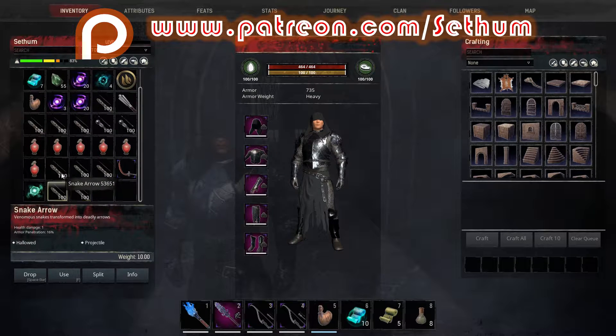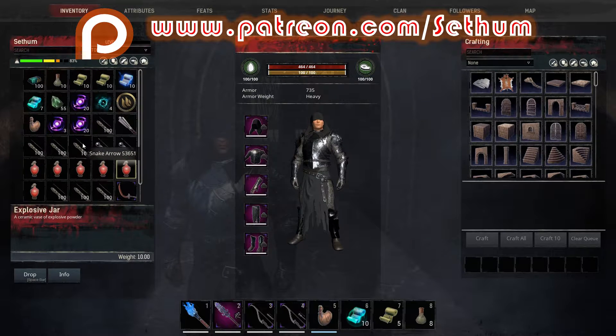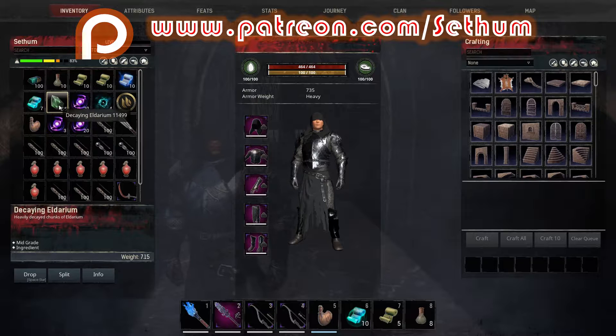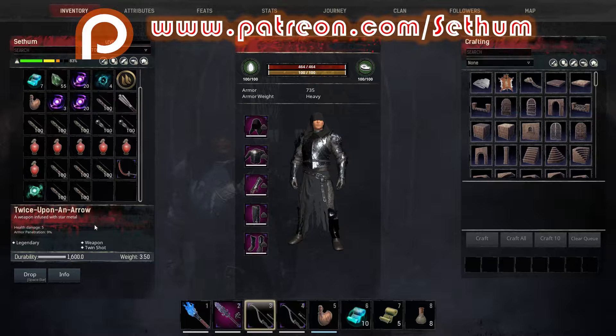So this is what I'm wearing. I'm going to have a lot of snake arrows. We've got some explosive jars right here and then obviously the item to summon the surge that we're going to summon. We're going to do an overpowered surge and I'm going to show you basically everything that you need.